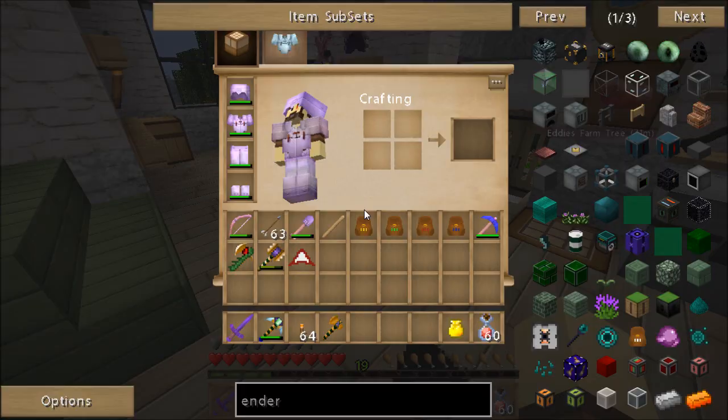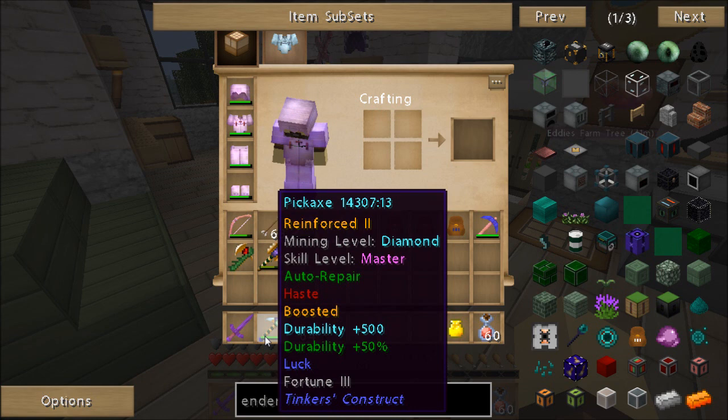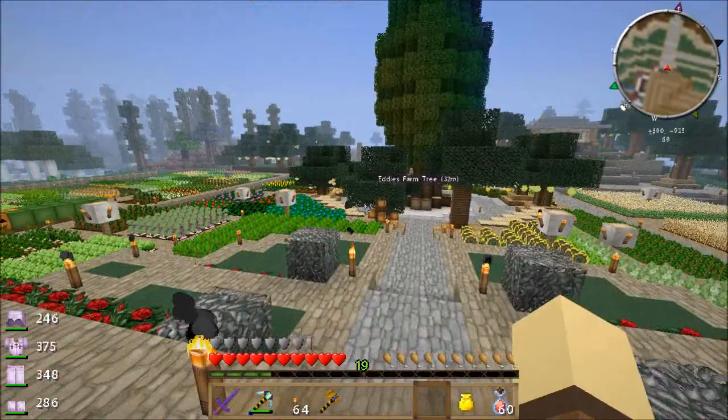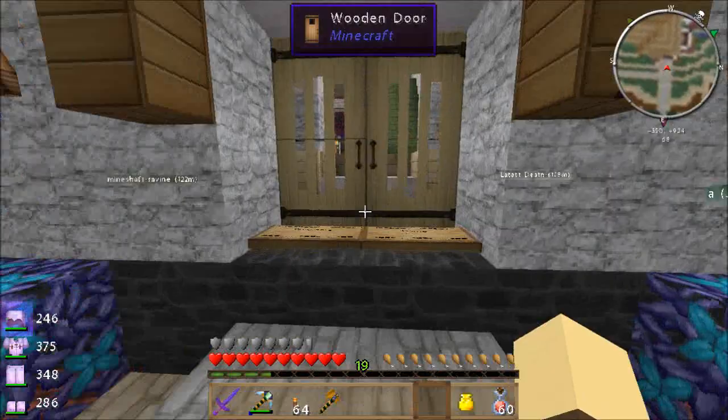I've managed to upgrade my tools by putting normal upgrades on them. So this pickaxe now is ridiculous — it's Fortune 3, Durability plus 500, Durability plus 50%, Diamond Tipped, Auto Repair, Haste, and Boosted. So that pickaxe is quite evil now, which was one of the benefits of taking out the Iguana's Tinkers mod — I can now upgrade my tools, which has made a massive difference.